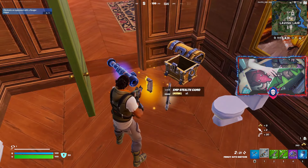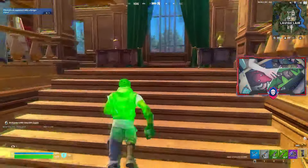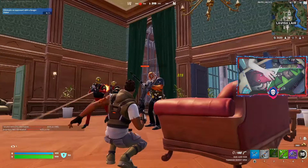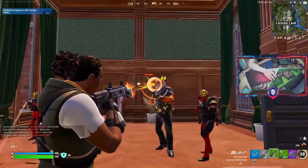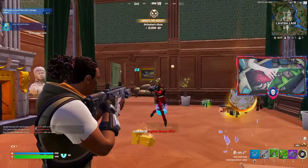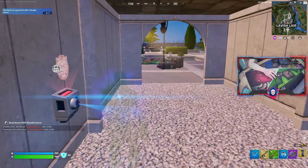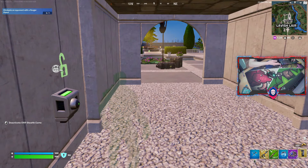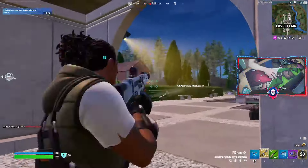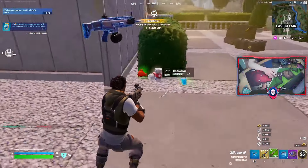I found the new EMP stealth camo and anvil rocket launcher. This one's actually more rare than the cardboard. Even the guards don't notice me — well, they kind of do. I'm going to use the new stealth camo while I'm over here, just in case there's someone else camping the vault. And there is, apparently. That's a pretty good use for that. He didn't even know I was there.